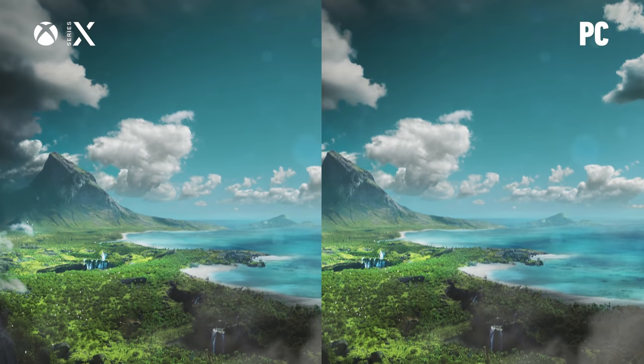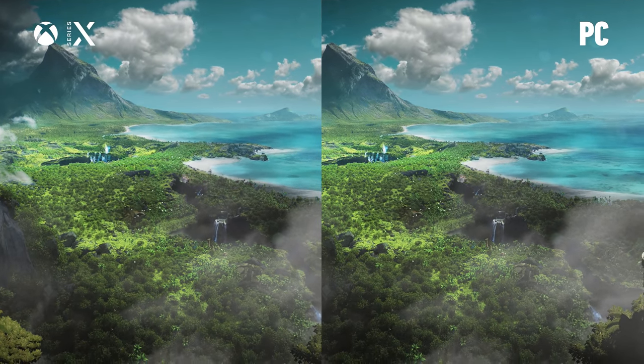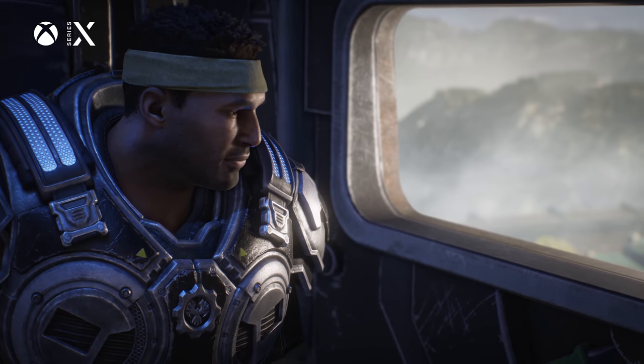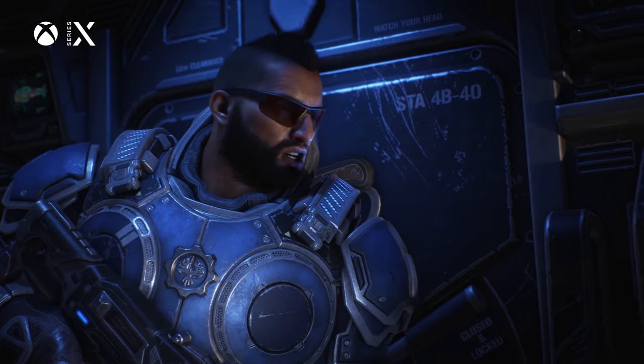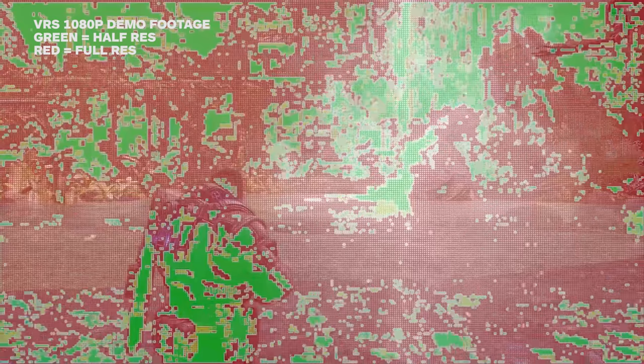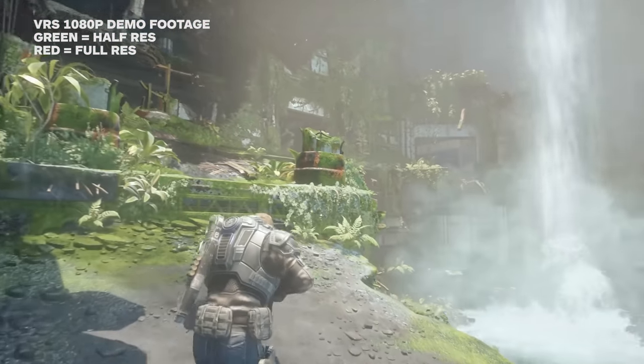They've succeeded in creating something truly remarkable, achieving 4K at 60fps throughout the entire campaign with a visual quality that matches the PC version at ultra settings. To achieve 4K 60 frames per second, they're scaling every four frames with resolutions hitting 1440p, 1700p, and true 4K. They also use variable rate shading, which takes part of the picture and only renders what the player needs to see at full resolution, saving a tremendous amount of processing power — especially in scenes that already use depth of field. This was the tech credited with being able to hit true 4K 60fps at moments.